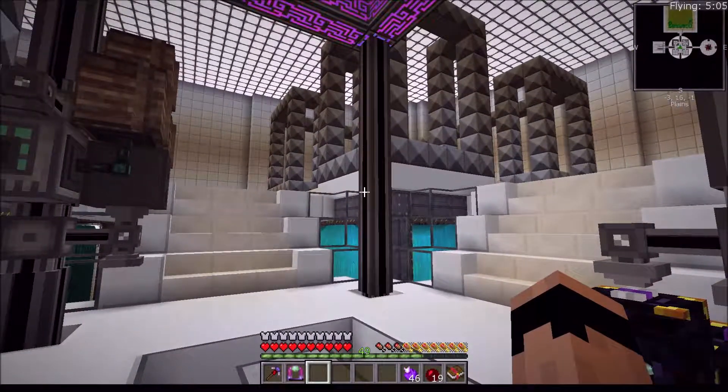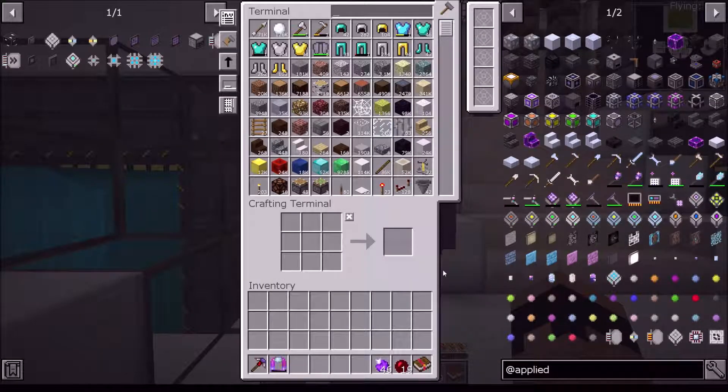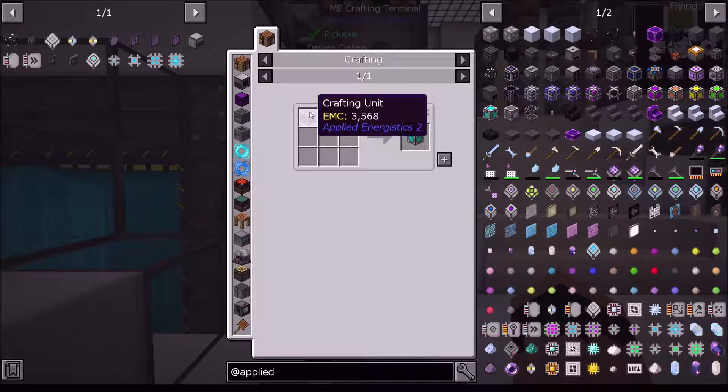It's a temporary fix though - it's not going to solve everything. We need to craft the red armor so we can get creative flight. In order to do that I'm going to need some stuff - we need some crafting units.